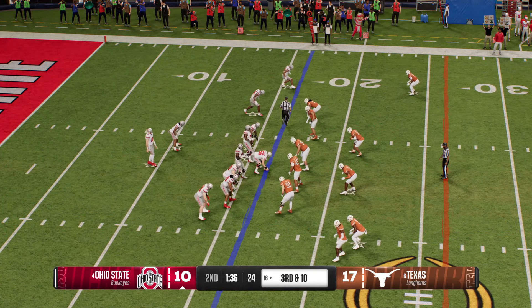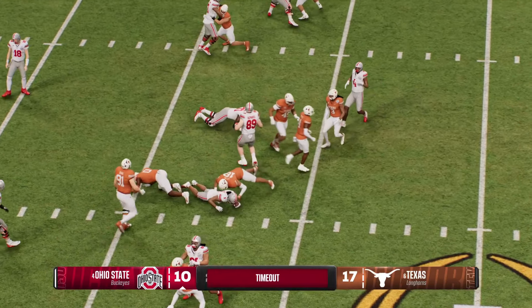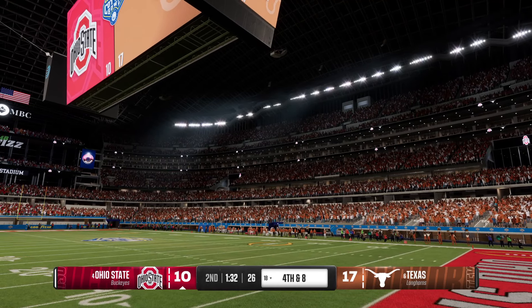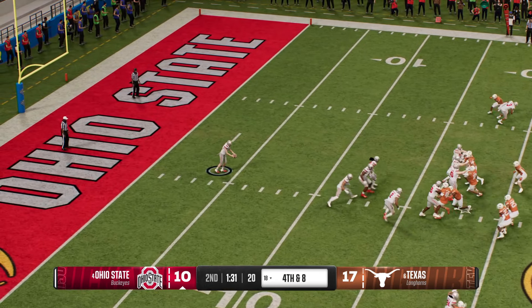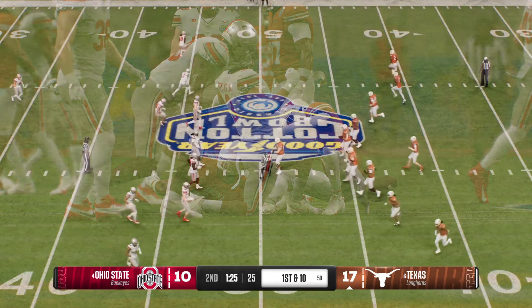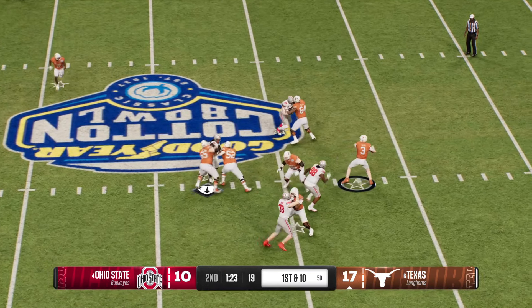Tricky situation here — third and very long inside your own 20. How much of a risk do you take? You know this defense could be very aggressive at this moment. The defense will call a timeout to make an adjustment before this crucial play. The Buckeyes will have to kick this away — solid punt. The Longhorns offense takes the field. The passing game was clicking beautifully last time, right down for a touchdown — let's see if they can do it again.